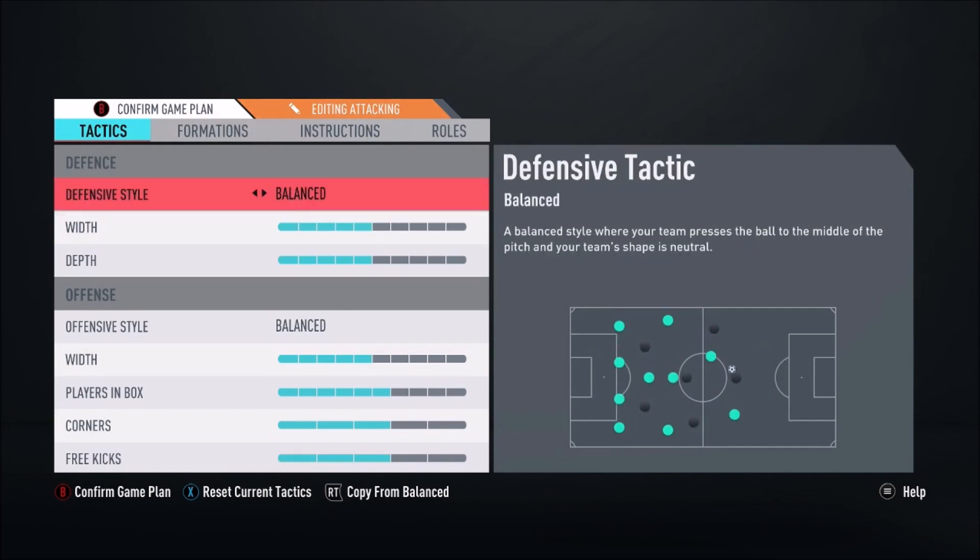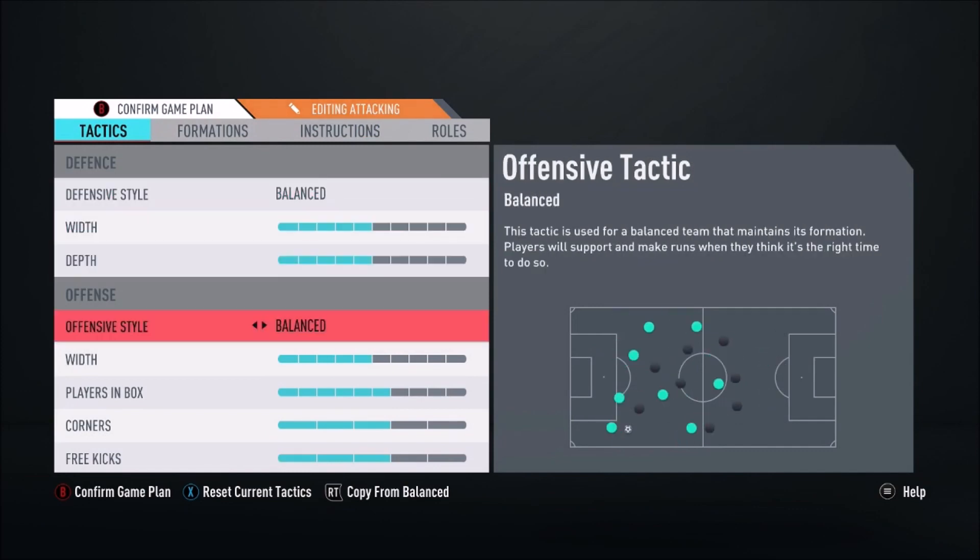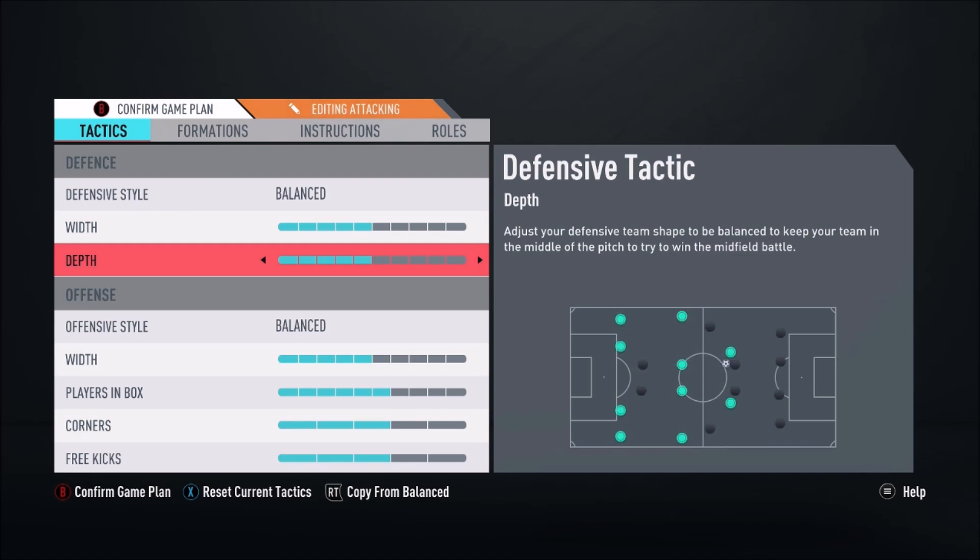The attacking custom tactic — this is for when you're a goal or two down and need to put on pressure. Width 5, depth 5. With depth 5 your defenders are at the edge of the 18-yard box rather than the 6-yard box as with depth 1, so it works a bit better. Offensive style balanced so you can do a bit of everything. Players in the box bumped up to 6 — if your wide player has the ball and whips it across, you've got your two strikers and your CAM all in the box, creating chaos for the opposition.